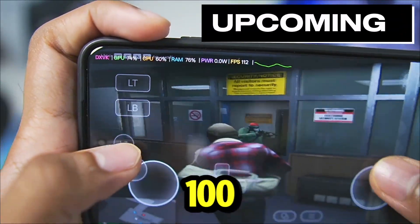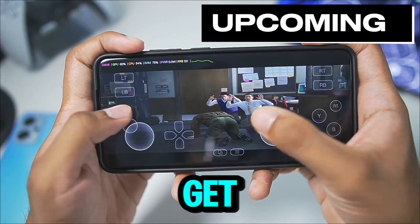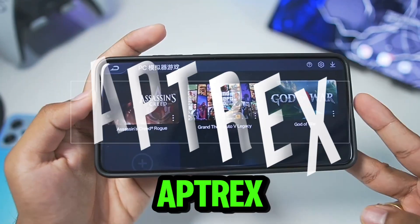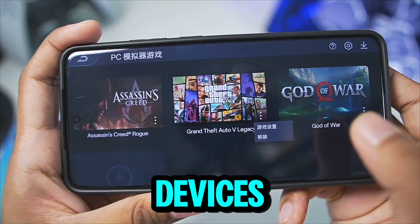As you can see, we are getting more than 100 FPS while emulating GTA 5 on our Android device. Yo, what's up guys, it's Aftrix here. In today's video we'll be trying out the official Red Magic PC emulator on our Android devices.